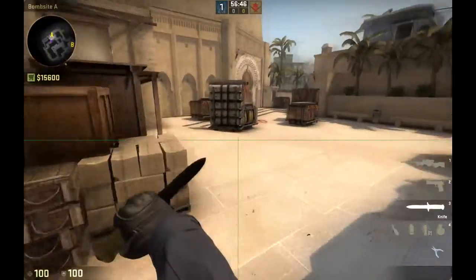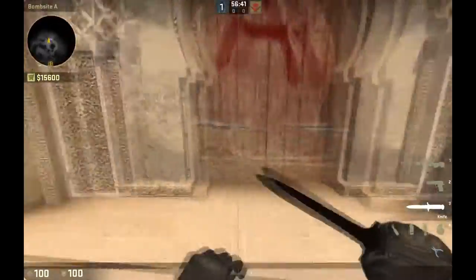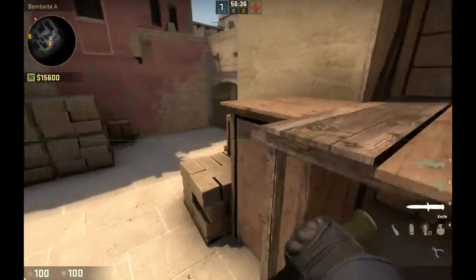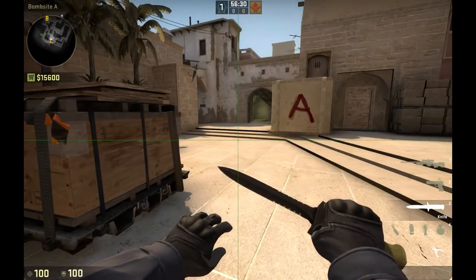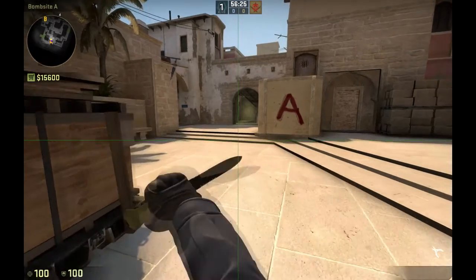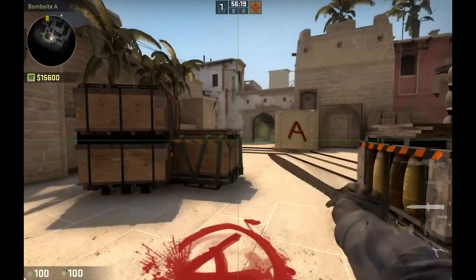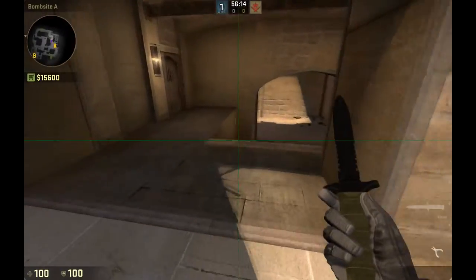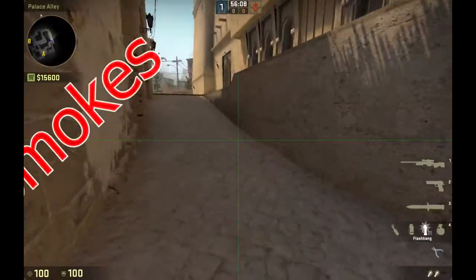What's up guys, GhostPete here, and I'm bringing you a grenade tutorial video for DE Mirage in CSGO. I'm basically just going to show you the basic smokes for A, a few smokes for B, some mid-smokes, and the main reason I'm doing this video is because of some smokes I've found which you can throw from B apps all the way to A for a fake, or whatever you want to use them for. We'll start off with the basic A smokes.